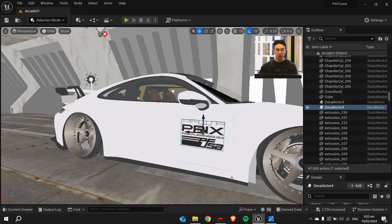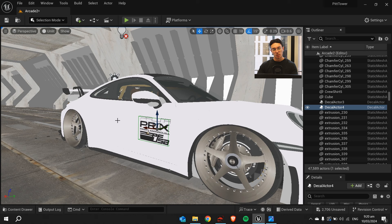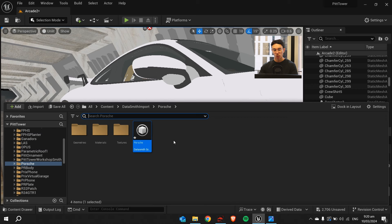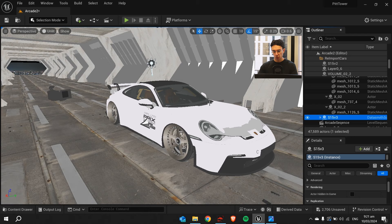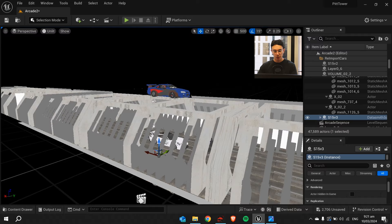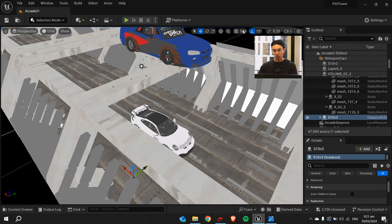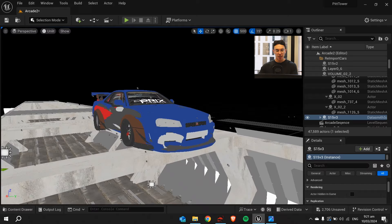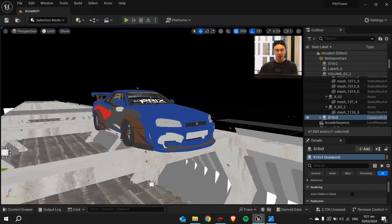We've got a material decal here with some decals on it. Essentially what this is: I went plus here, added a Decal Actor, and put a texture on it. You import it as a decal with transparency, turn it into a virtual texture, turn it into a material, then apply it to a Decal Actor. We'll move our old model out of the way. Each car I put where it needed to be, then I'll put a 500 grid snap on it and move it up for each scene. I've just piled them all together and select whichever car I need, then move it down by 500.